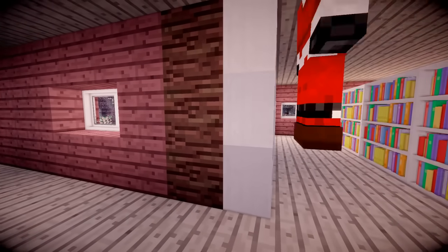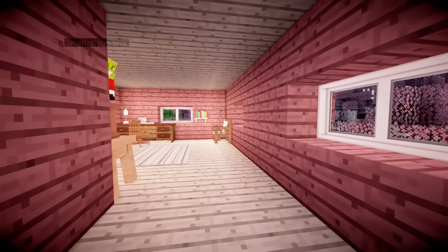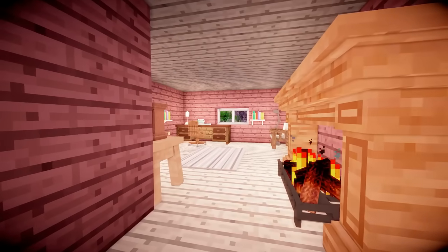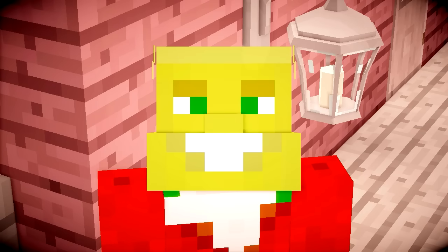And then I made the library upstairs, which has got a nice little room next to it where you can read and relax and read all of your many books. Now Lizzie wanted a bedroom for each of her friends. Unfortunately there's quite a lot of them, but luckily we have a massive house so we can start adding them in. Rather than time that's in this part, I'm just going to show you the bedrooms.